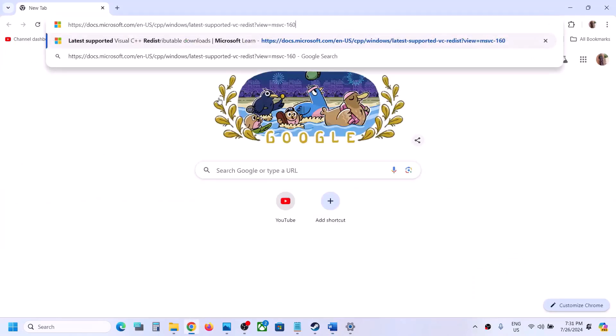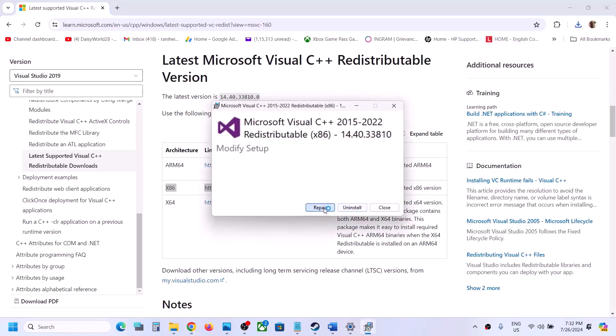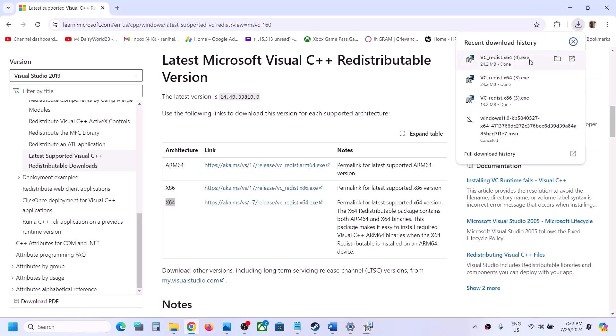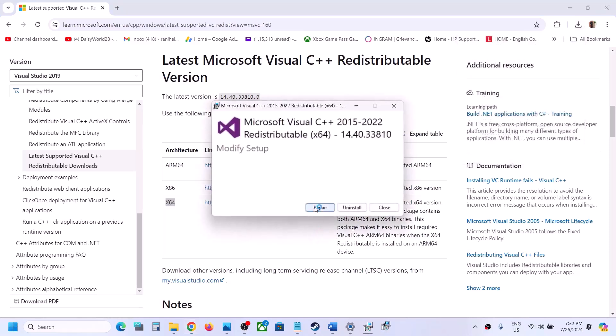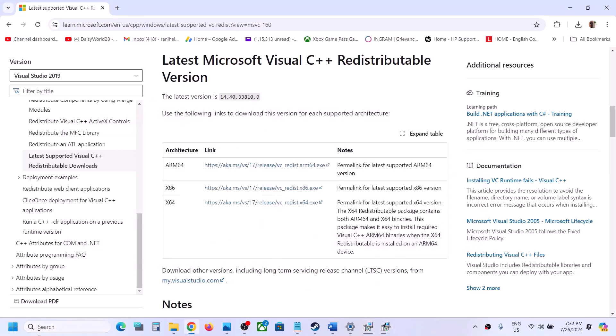The next step is to install the Visual C++ redistributable. Copy the link provided in the video description, open it in a browser — it will take you to the Microsoft website. Install both x86 and x64 versions: click on x86, run the exe file, click Repair if that option appears or Install if not, and click Yes to allow. Then download and run the x64 file the same way.